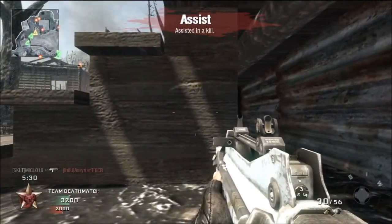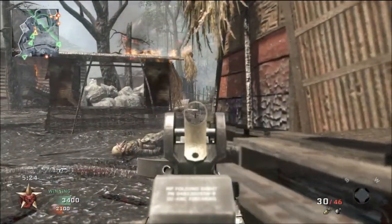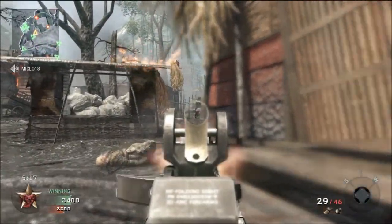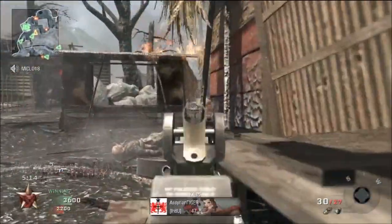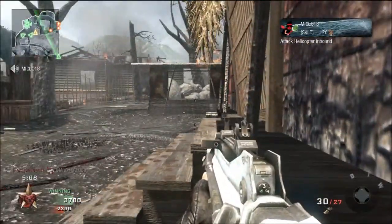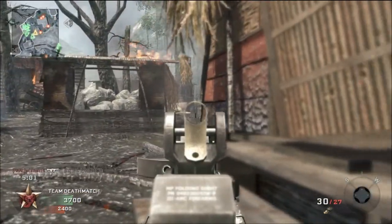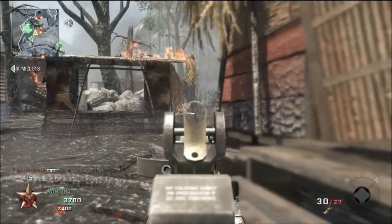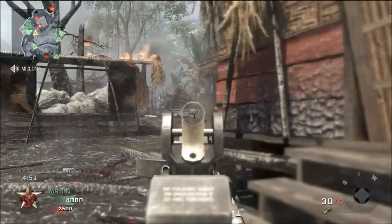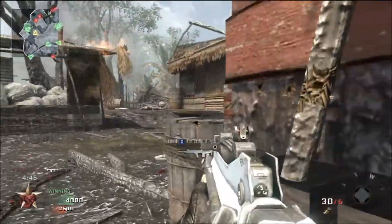A chopper gunner you can't get shot down during is very good — I personally don't like it though. For a lower killstreak setup, something like UAV, napalm, and attack helicopter at three, five, and seven is usually a good bet. Care packages are good if you can't reliably hit those high killstreaks — it gives you a chance at something big. It's really good to get those high killstreaks once in a while, and everyone gets their turn that way.